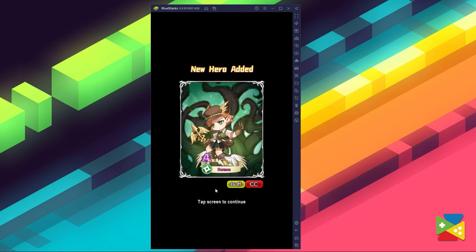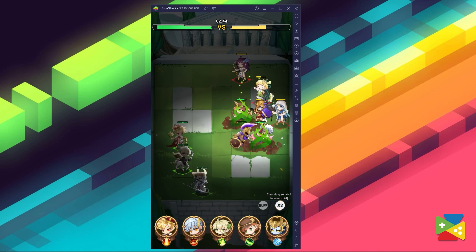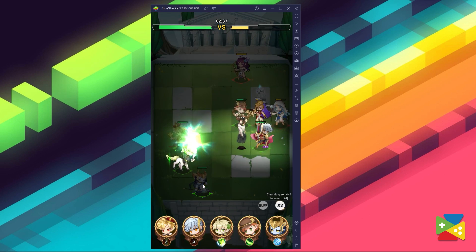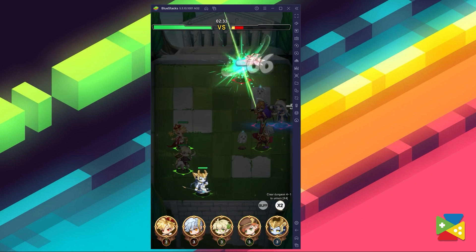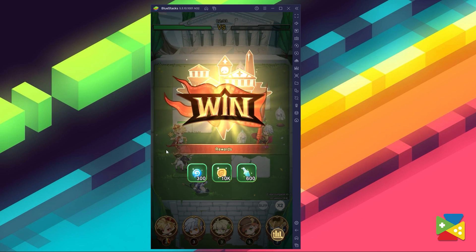So are you ready to put together a squad of celestial warriors and start experimenting with different lineups to discover awesome synergies and combinations that will win every fight? What strategies do you have planned for Olympus? Let us know in the comment section below, as well as if you have any questions about the installation process.